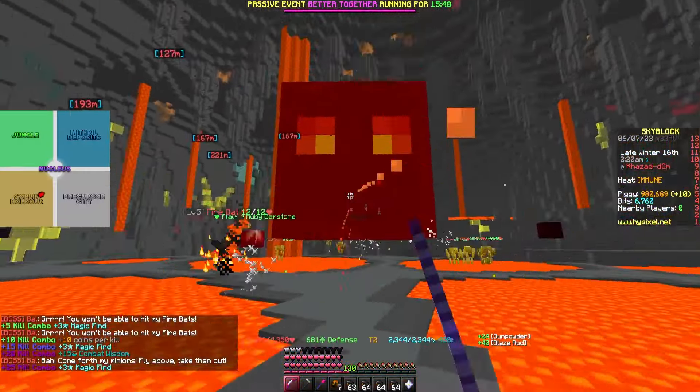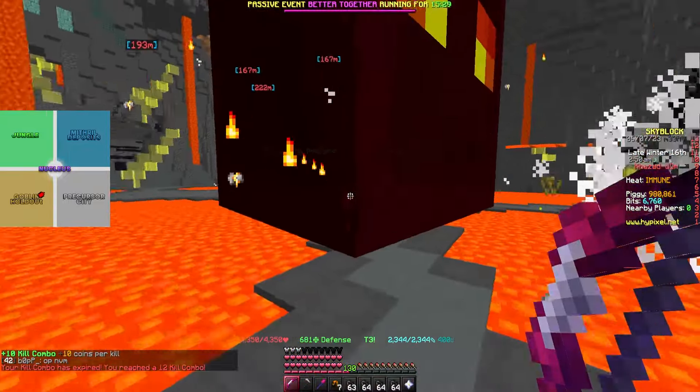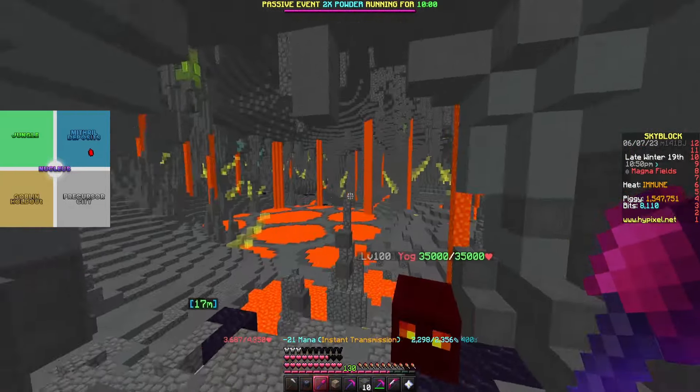Lastly is the topaz crystal in the magma fields. To get this crystal you're going to have to kill the battle boss, and once killed it will drop a topaz crystal in the middle of the room. You should also use a battle pet so you don't die from all the heat. You can also cheese this crystal: if you go to the boss while it's in its respawn phase you'll still be able to claim the crystal even though it's invisible. You can make it despawn by walking a few chunks away from its location and then going back and it'll start respawning. However, if someone else is close by it won't despawn, making it really annoying, so finding a good hub is really essential for making this one work.